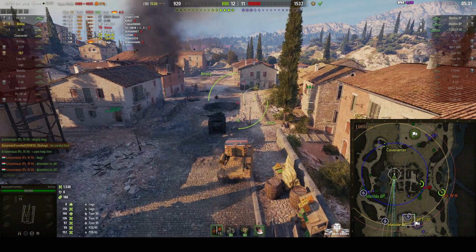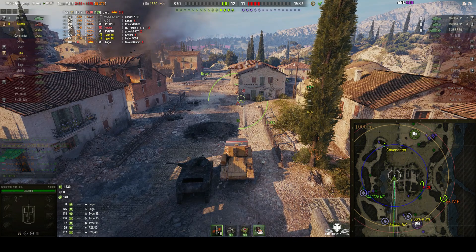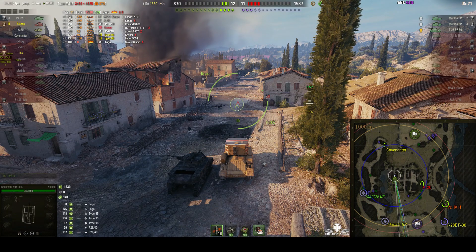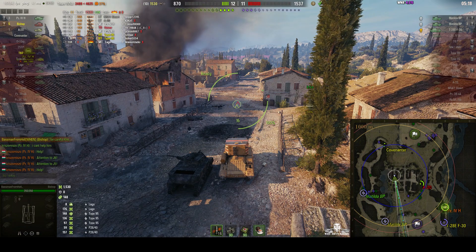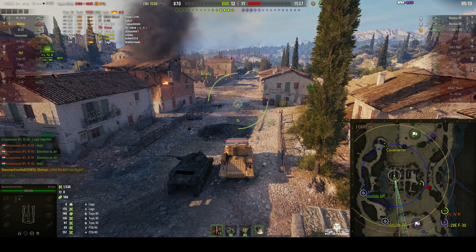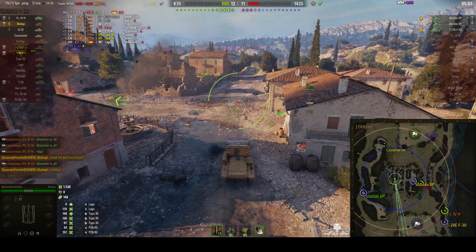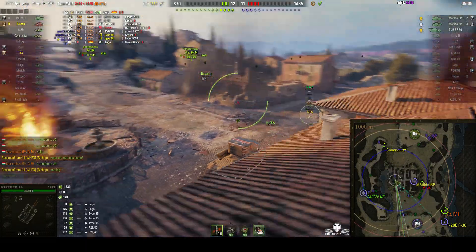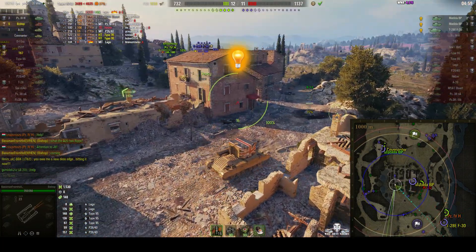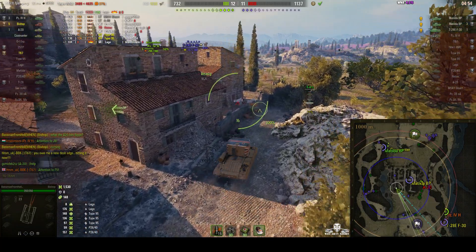I think the Panzer IVH is under fire — at least he may have seen one of the enemy. Yes, he was under fire from a T-28E with the F-30 gun ahead of him. Can we get a shot? It's outside range, unfortunately, so the Baseman is going to have to move to get into range. That's the unfortunate thing about the Bishop — it has a very limited firing range. And he was spotted by a Matilda up in the abbey grounds, so the enemy knows where he is now as well. The Matilda is coming after him.